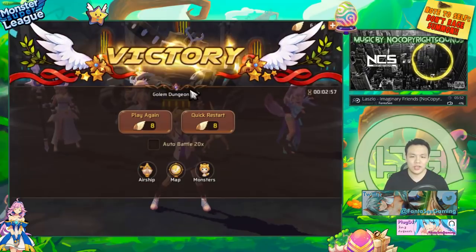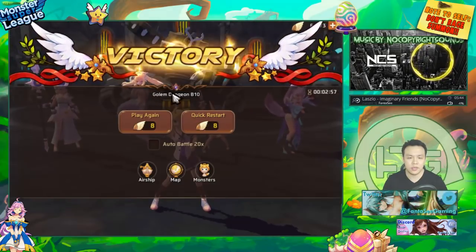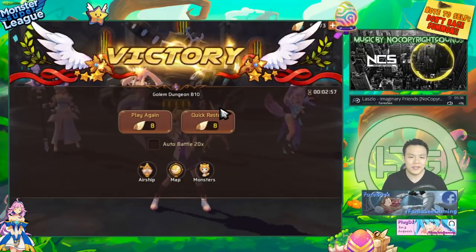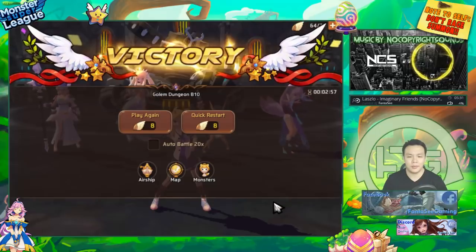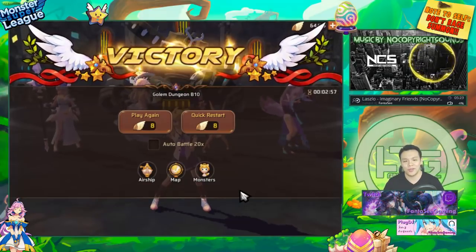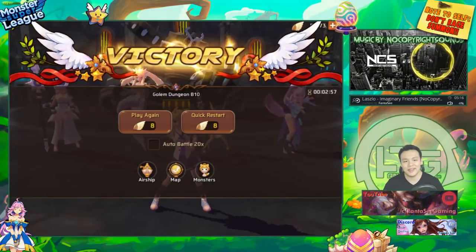I wanted to show this new Golem B10 strategy — I think this is the way most people should be building for Golem B10 because you can easily get under three-minute runs. With max gems I think I could consistently get around two and a half minutes, which is really nice. If you can start farming Golem B10 under three minutes from the moment you start, that's already great. Thank you guys for watching — you can reach me on Discord, the link is in the description. I'll see you guys in the next video, peace out.